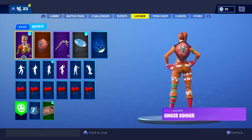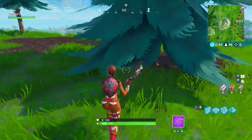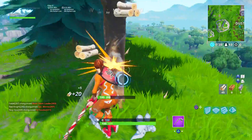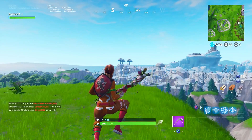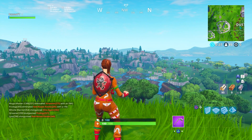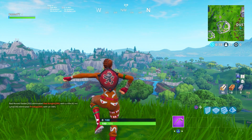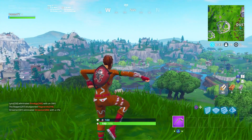Getting on to the first combo: we have the Ginger Gunner with the Red Shield, which looks absolutely fantastic and goes very, very well. If you're not a fan of the red shield and you've got the black shield, that works just as fine. I figured most people would have the red shield so I put it here on the list. I've been using this combo so much since I got the Ginger Gunner. It matches the red hands and her shin guards, and overall goes really nicely with the orange.